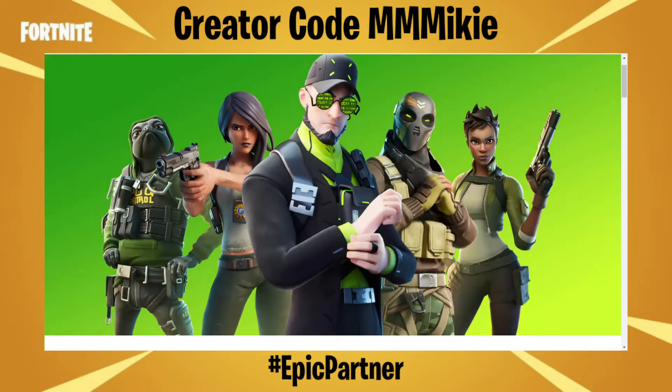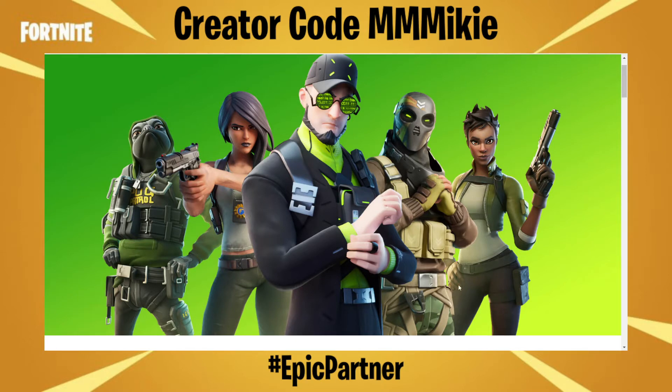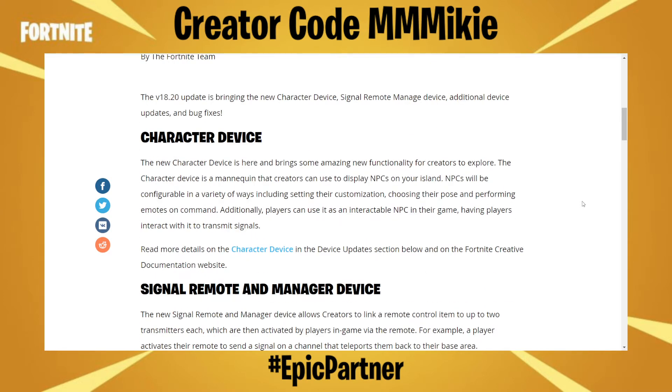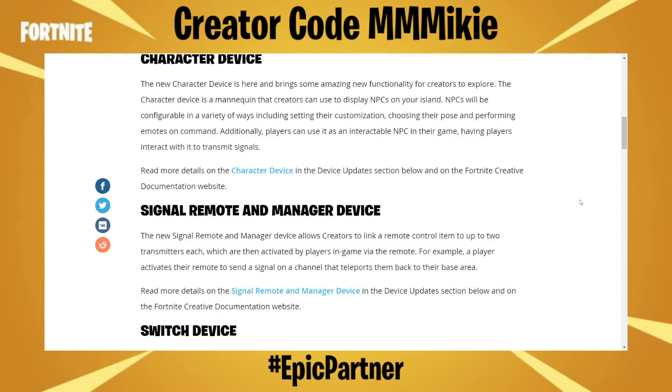Make sure you use those wisely. The other piece of news is the creative update. The Fortnite creative version 18.20 update brings the new character device, signal remote and managed device, additional device updates, and bug fixes. The new character device is a mannequin that creators can use to display NPCs on your island. NPCs will be configurable in a variety of ways, including setting their customization, choosing their pose, and performing emotes on command. Players can also use it as an interactable NPC, having players interact with it to transmit signals.